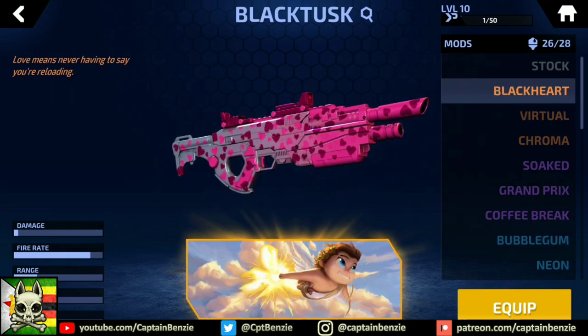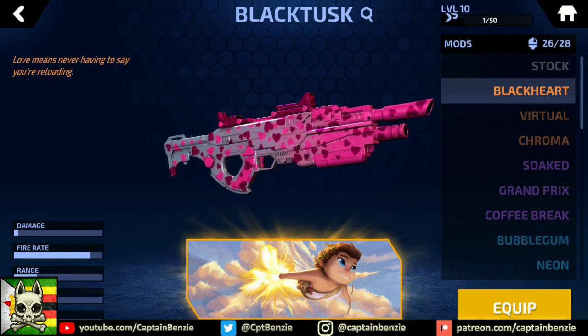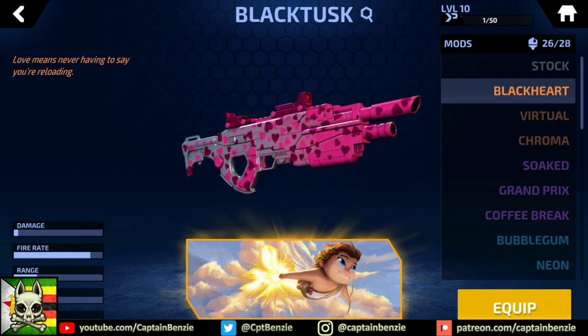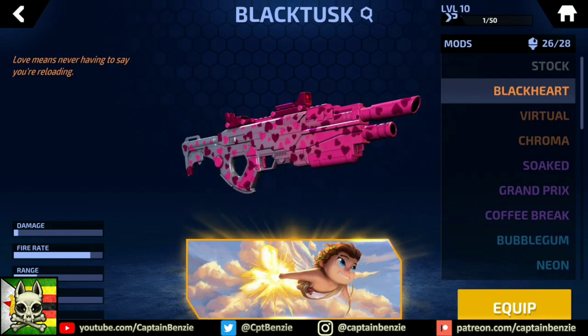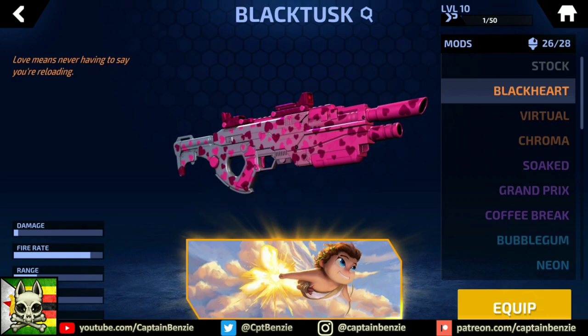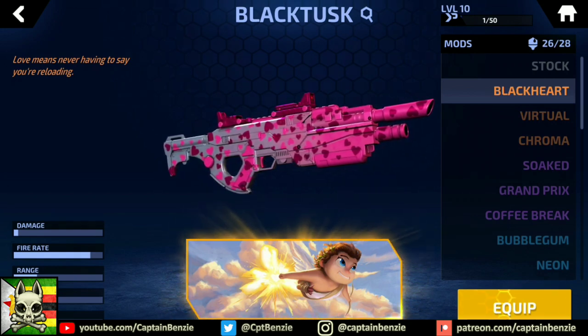The Black Heart is a seasonal skin that was available to pilots who logged in around Valentine's Day 2019. The pearlescent basecoat and hot pink love hearts make this darling skin that extra bit insulting to kill someone with. Don't the marriage vows include 'till death do us part'? Well, I suppose this skin could be aiming to speed up that process. Also, Carrie Underwood once sang that Cupid's got a shotgun — well I guess he upgraded to a fully automatic assault rifle.